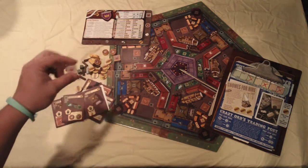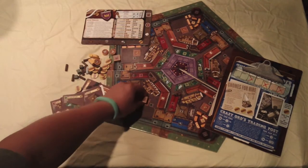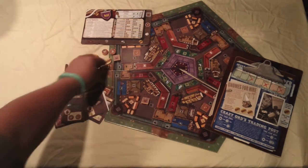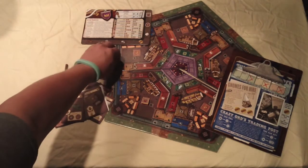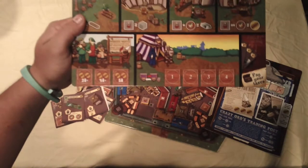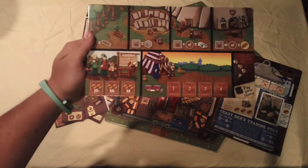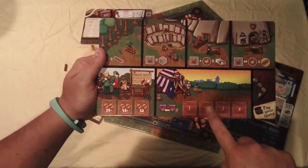Now I'm going to place a worker in the city of Belfort — I'll stick my little dwarf here in this spot. He had a gold coin underneath him, so I have to pay that gold coin to place him there. It doesn't make a lot of sense to place anyone there yet since there's no visible benefit, but we'll get back to that.